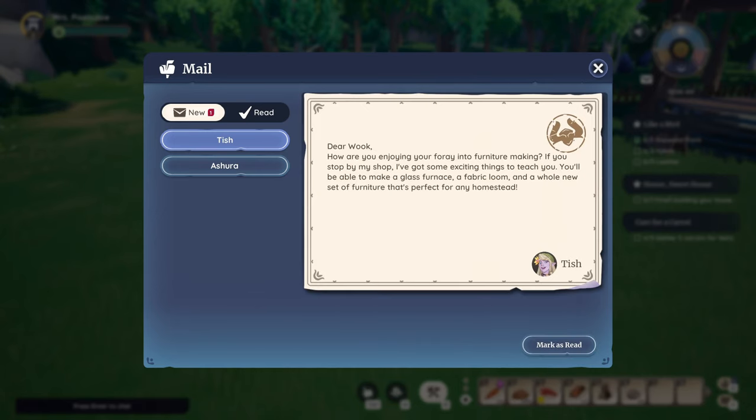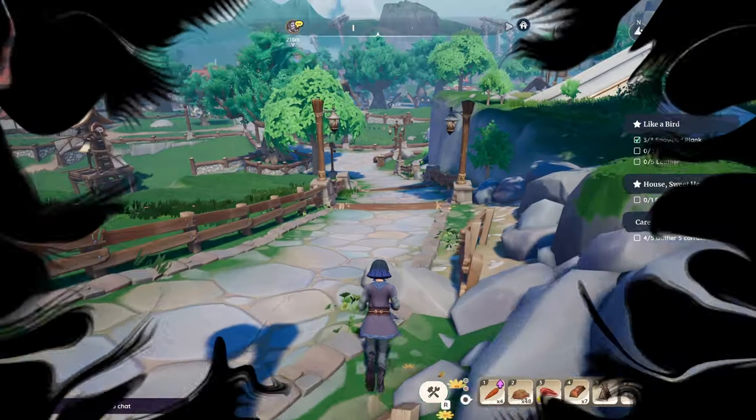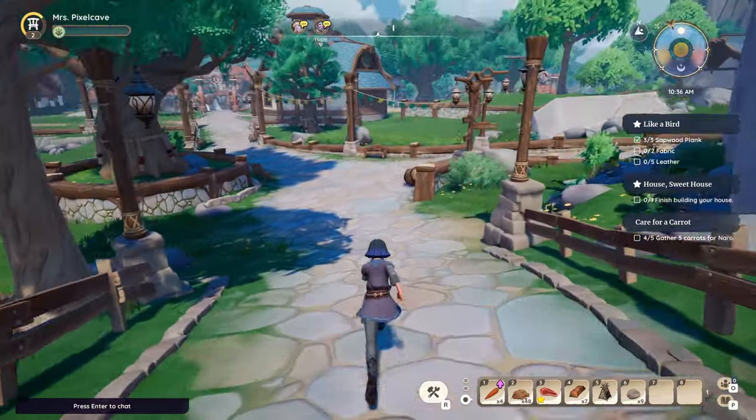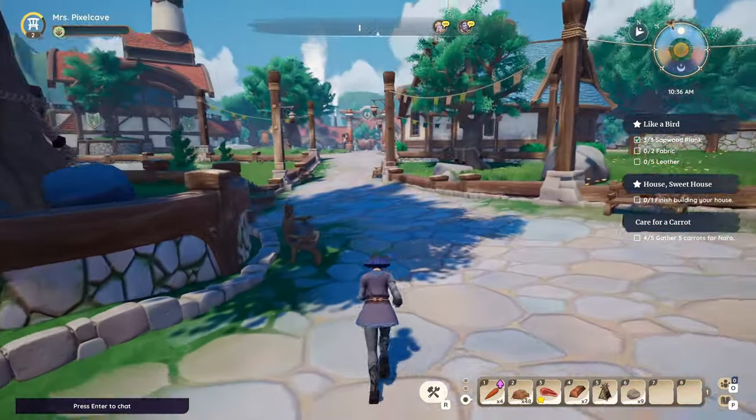Once achieved, you will likely receive a letter from Tish who informs you about several new recipes that can now be purchased in her store, and one of them is the fabric loom. When visiting Tish you will see that the recipe for the fabric loom can be purchased for 100 gold.